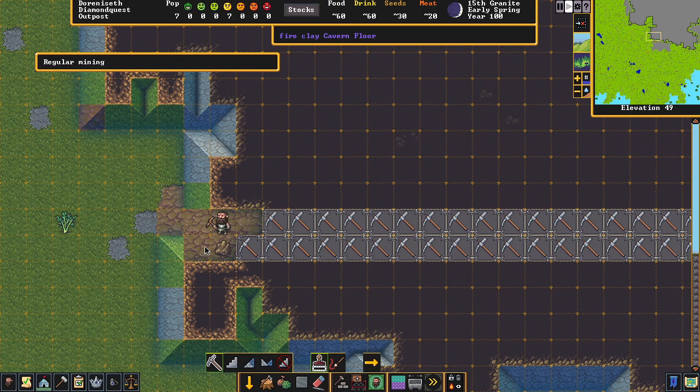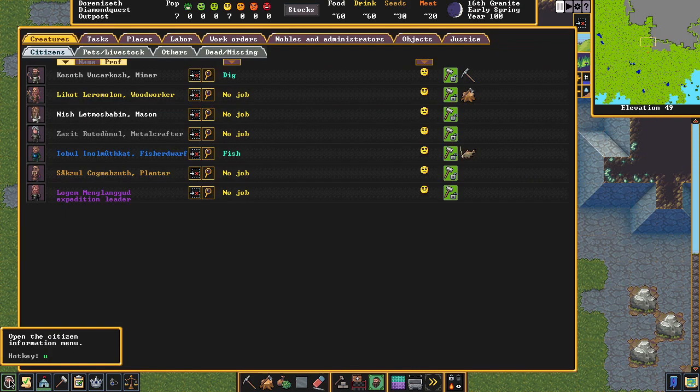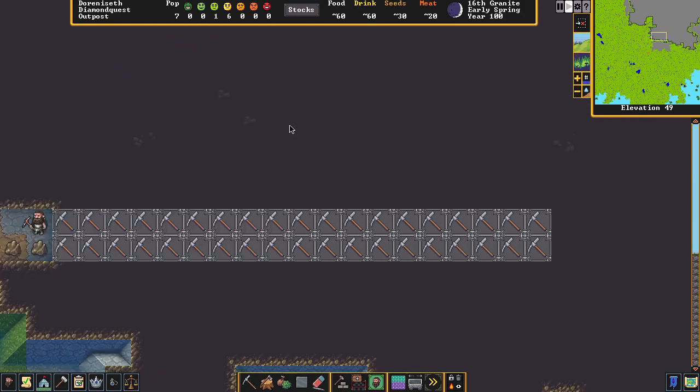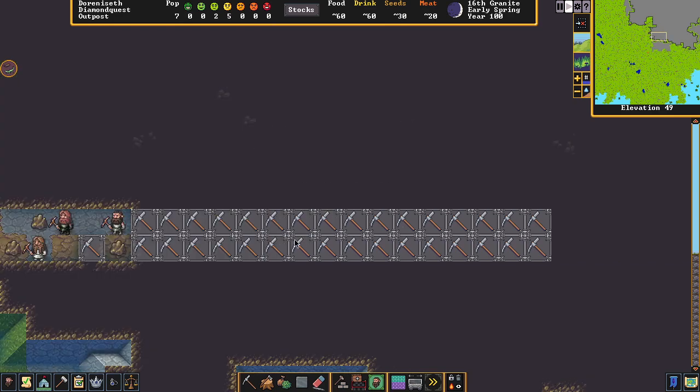There's a way to divvy out labor. Go all the way to the far left for the citizen menu, hit that, and go to the labor tab. We want to quickly assign a couple more miners because we don't want to spend all day mining. Assign a couple other people and they should now come up and help — yes, there they go.